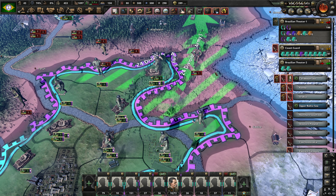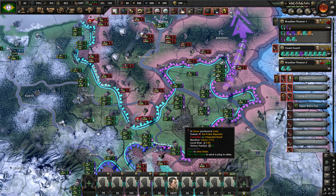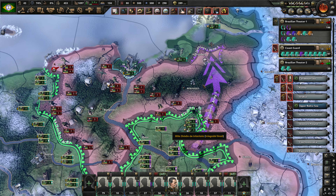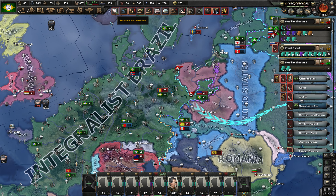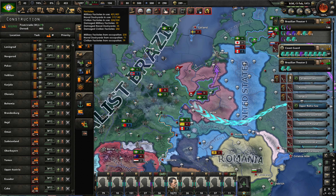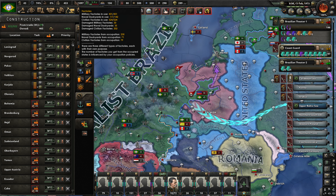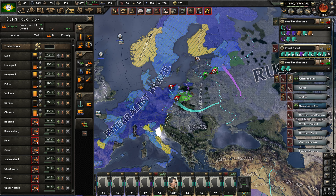We're going to push in over here. They have some troops in this area, but I think we can make our way in easily enough. They are responding by sending troops this direction — that's not shocking. This push over here is proceeding nicely. Let's take a look at our construction. We're still at 202 damaged civilian factories; that number feels like it's holding steady. We're constructing infrastructure, so that's not hugely surprising.